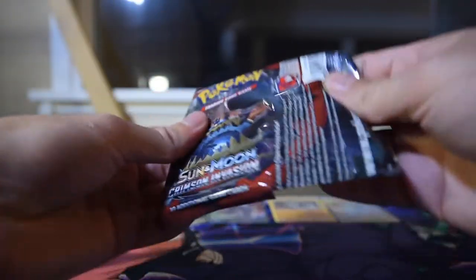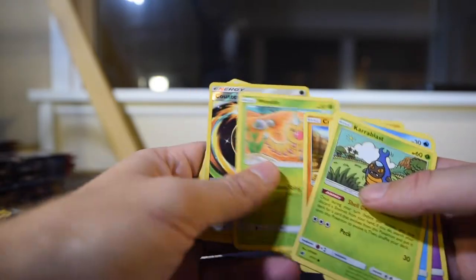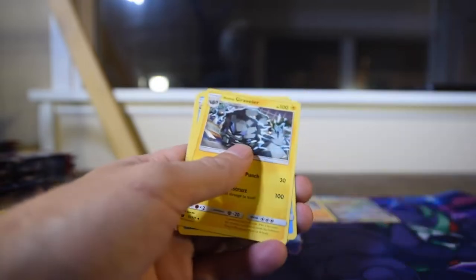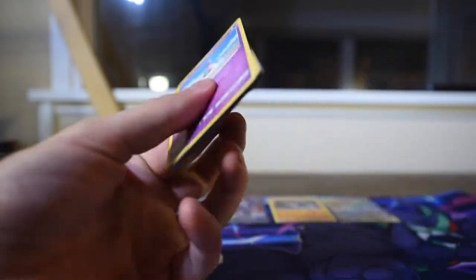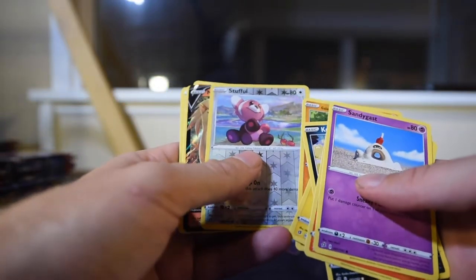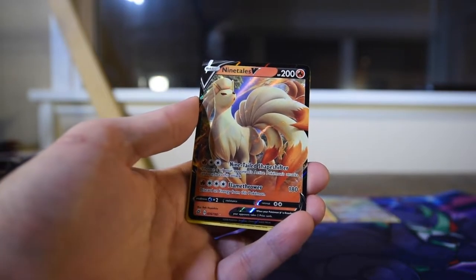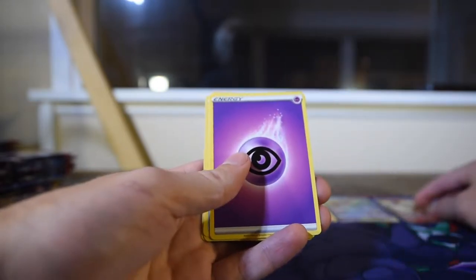We're just going to keep on trucking. It is way too hot where I'm filming this right now. Here's another code. Counter Energy reverse, Kommo-o as the rare — I hate saying that one too. Let's go back to Rebel Clash a little bit. So far we've pulled one good card out of every set we've looked at. Stufful as the reverse and Ninetales V as the rare — that's a double for me, but a good pull nonetheless. Good to see just a plain old V card finally.